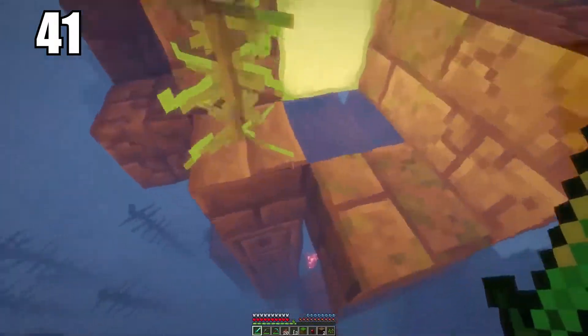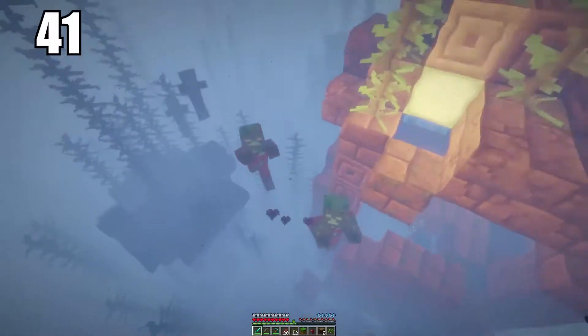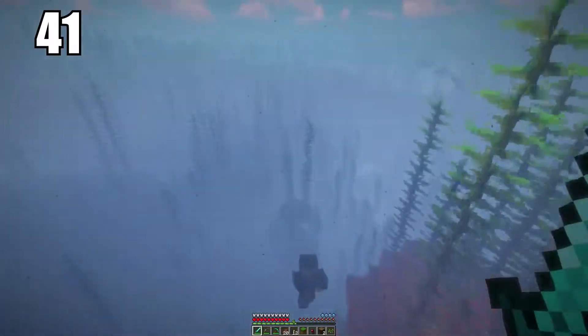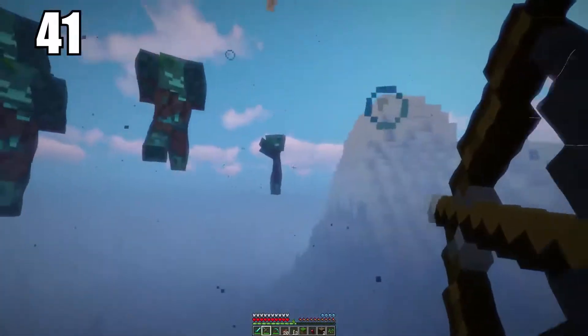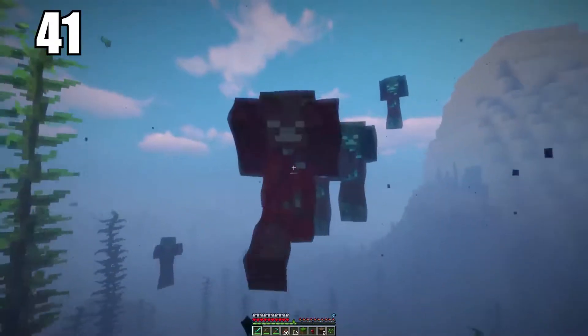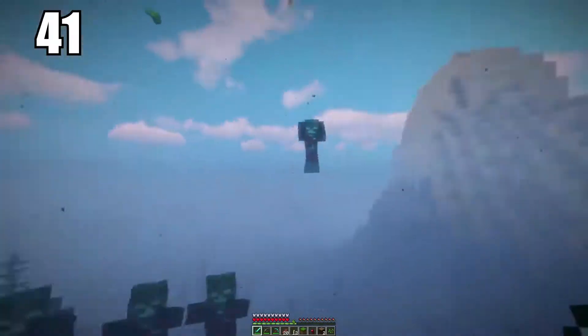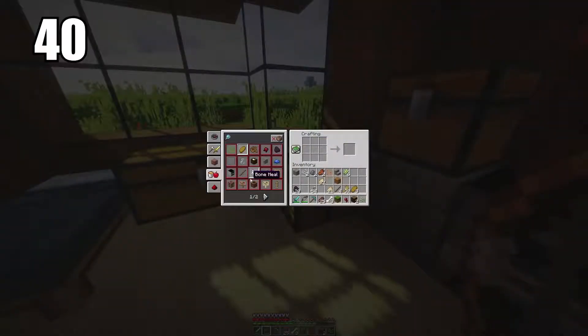If you are going to be traveling and exploring underwater, and you have armor and enchantments, I recommend going for ones specifically made for water. For example, you can get an enchantment on your helmet that lets you breathe longer underwater, and an enchantment on your boots that makes you swim much faster even while in the swimming animation. I absolutely recommend it for any water exploring.